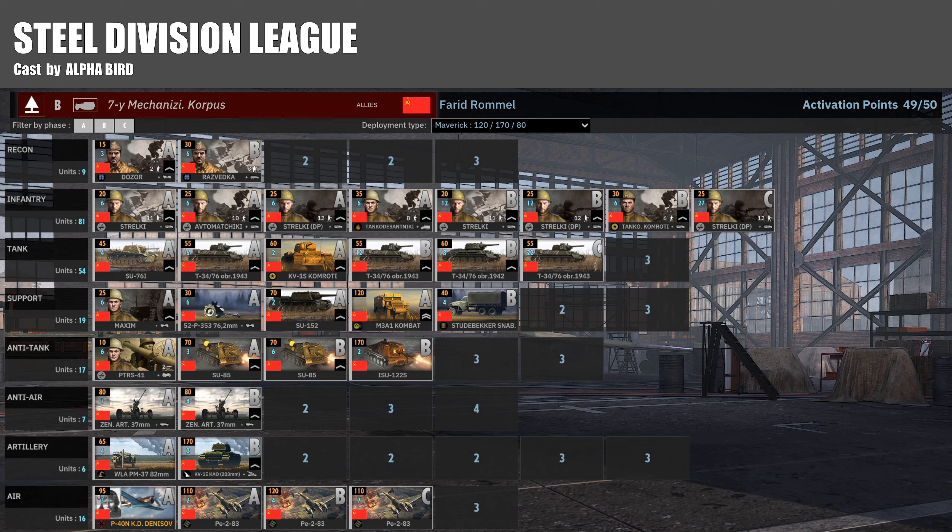He's got a C-phase card of PE2s at 110 points, and a C-phase card of Stroki DP. So despite choosing Maverick income, this is not really a Maverick deck with those C-phase cards. It'll be interesting to see if he can afford the low C-phase units, but I'm thinking he probably won't be able to afford them all. He's got some hefty expensive B-phase units — two ISU-122s, that's two minutes of income, and the KV1E off-maps, that's another two minutes of income, so four minutes of B-phase income gone in just those four units.